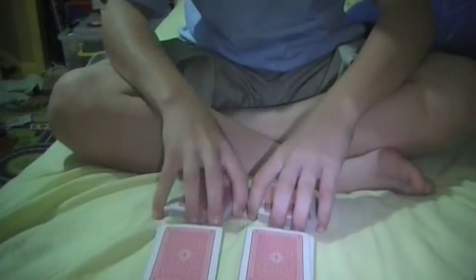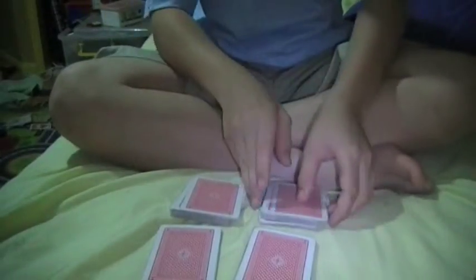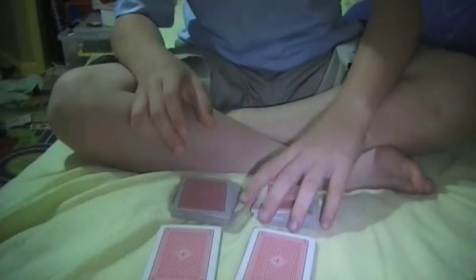So the way it works is you want to grab the four aces, put them on the top, and then make four piles. Get the spectator to split it in half, then split it in half again. What you want to remember to do is remember the pile with the aces on them and then do it last.